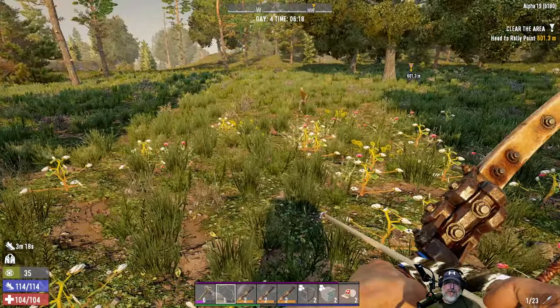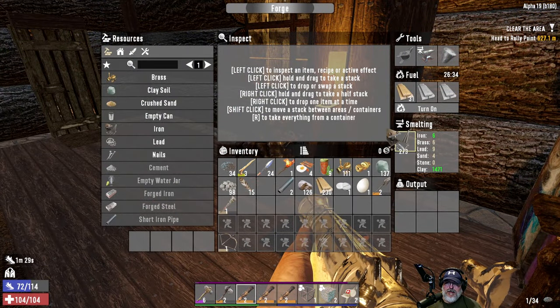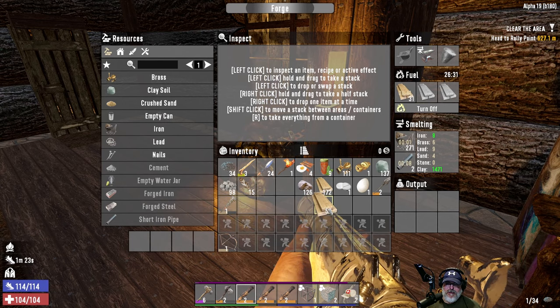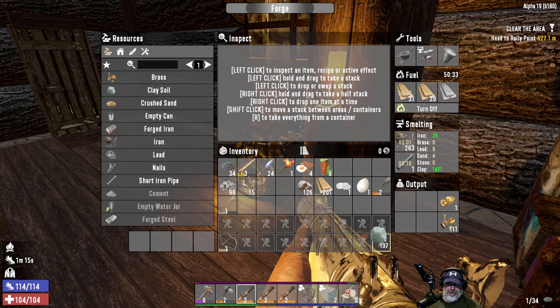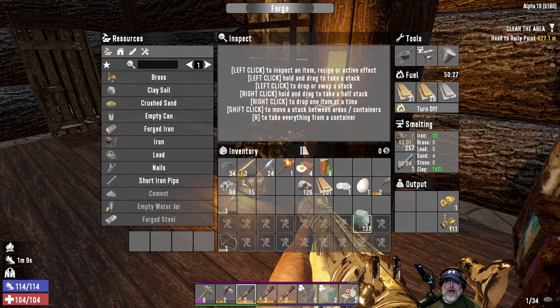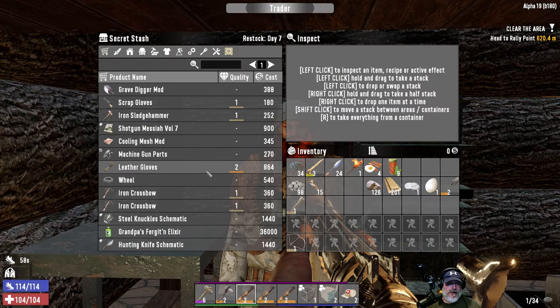Let's get this in here and that in there, and we're going to add a little more wood. We'll smelt the brass later — it's not a priority right now. Just wait for that to be done and then we'll put the clay in. The trader inventory has reset too, so we're going to check his inventory. Let's let that smelt. All right, what do you got in secret stash?